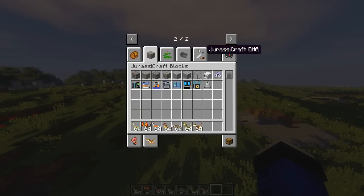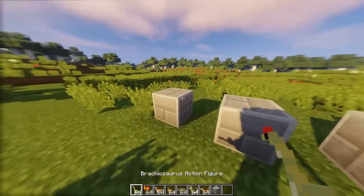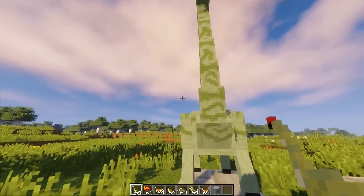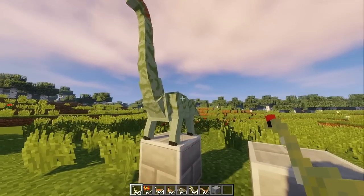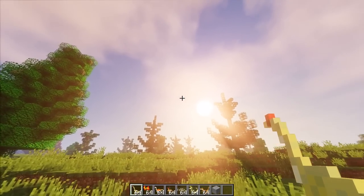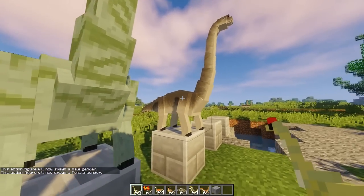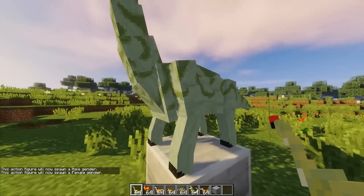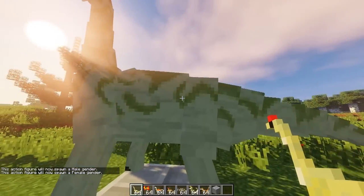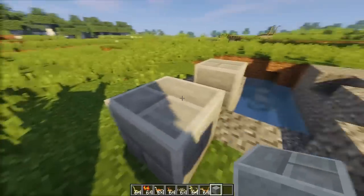Jadi kita nge-review ini dulu, kita pake blok Jurassic-nya, Reinforce Brick. Kita taruh bloknya, dan kita coba. Boom! Jadi yang ini male - kalian bisa right-click in the air untuk change gender. Jadi kalian bisa ganti ke female. Female itu warnanya lebih coklat, kalau male itu hijau dengan detail-detail yang keren banget.